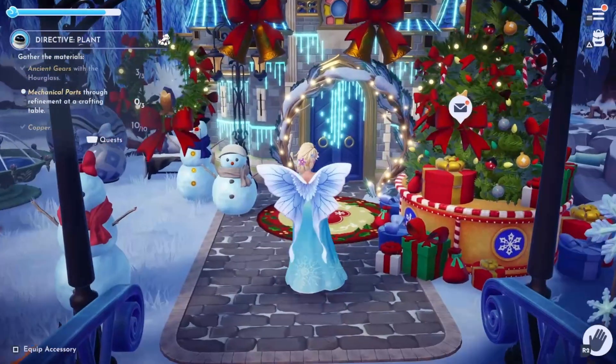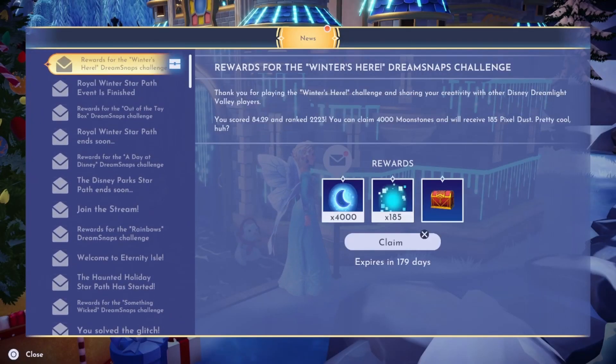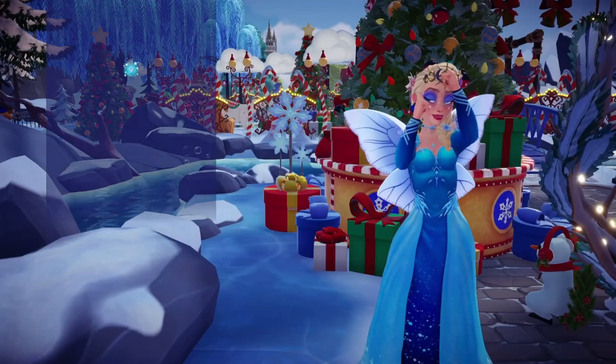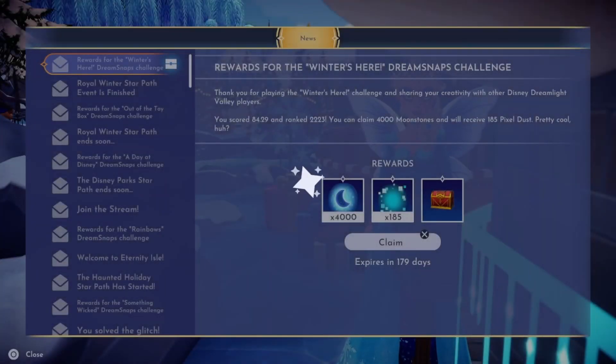Let's go take a look and see how I did this last week. 4,000 moonstones again. I scored 84.29 and ranked 2,223 and received 185 pixel dust. Let's go ahead and claim that. Oh look, I leveled up! And I got 4,000 more moonstones for leveling up.